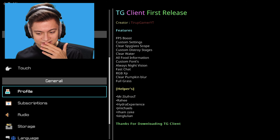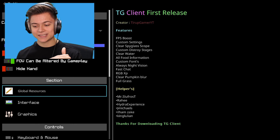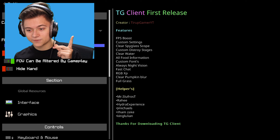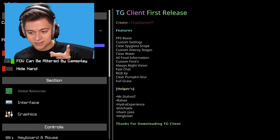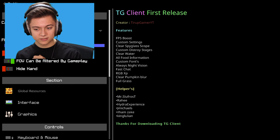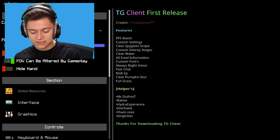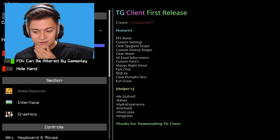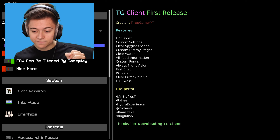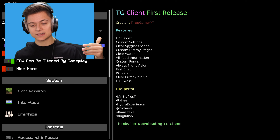Look at this UI over here! Drop a like on this video if you're enjoying it - this is actually crazy. As you guys can see, we got some really cool features. We got an FPS boost, custom settings, a clear spyglass scope, custom destroy stages - don't really know what that is, but let me know. We also got clear water, all food information, custom fonts, always night vision - that's hype. And then fast chat, RGB XP, clear pumpkin blur, and then full grass. Interesting.